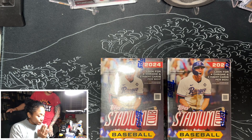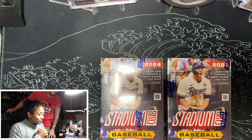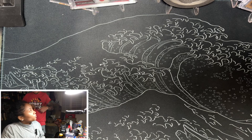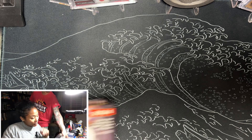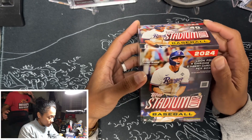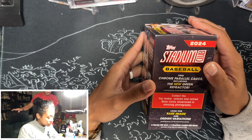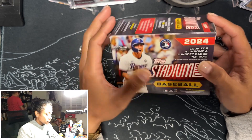25 bucks a pop. We couldn't find it at Target, but we happened to go to GameStop to pick up a video game and there were no video games, so we picked this up instead. With this new 2024 Stadium Club, we've got Corey Seager headlining the box, chrome parallel cards including new green refractor, rare image and design variations. It looks like we've got 40 cards in here. Some people have pulled really good cards.